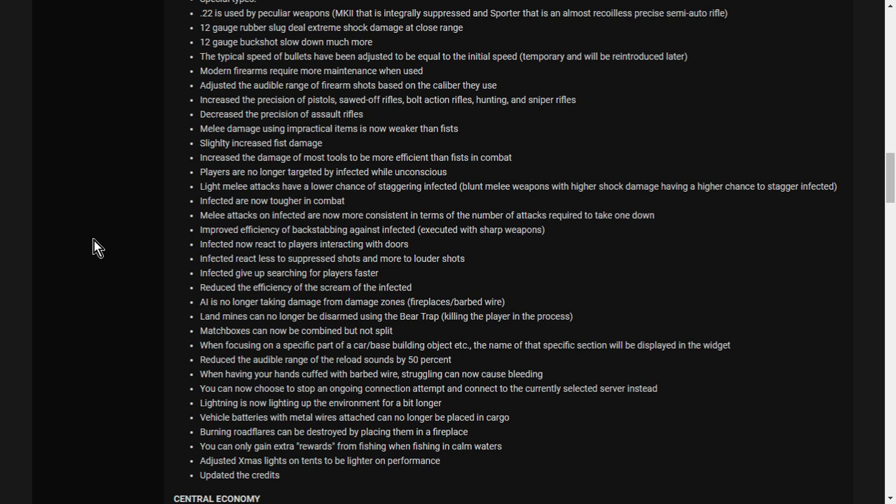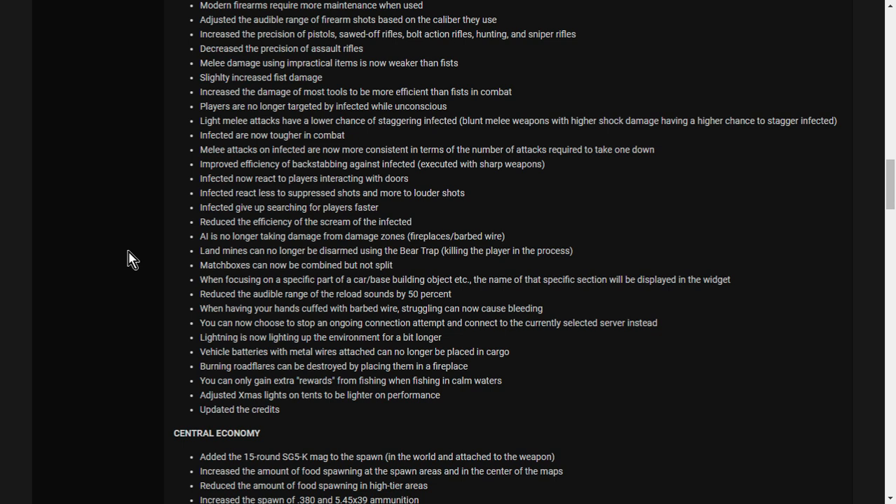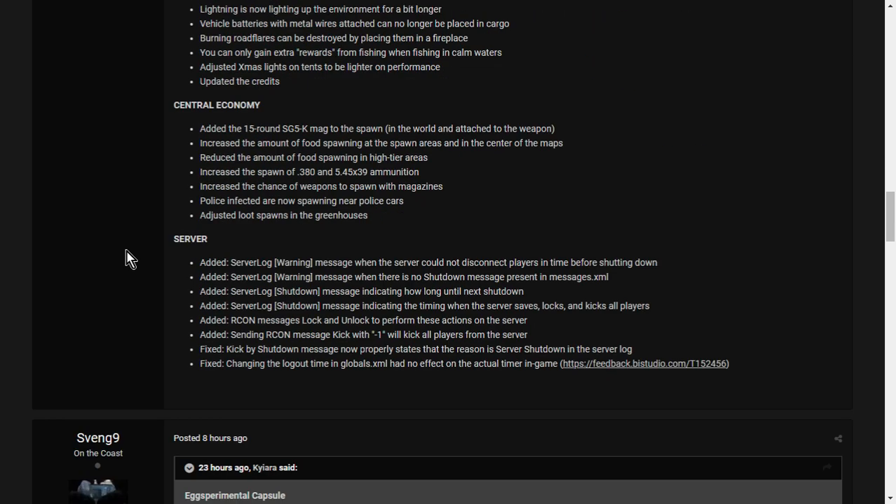When handcuffed with barbed wire, struggling can now cause bleeding. You can now stop an ongoing connection attempt to connect to a different server. Lightning now lights up the environment for longer. Vehicle batteries with metal wires attached can no longer be placed in cargo. Burning road flares can be destroyed by placing them in a fireplace. Extra rewards from fishing only gained in calm waters. Central economy: the 15-round SG5-K mag added to world spawns. Increased food spawning at spawn areas and map centers. Reduced food in high-tier areas. Increased spawn of .380 and 5.45x39 ammunition. Increased chance of weapons spawning with magazines. Police infected now spawning near police cars again. Adjusted loot spawns in greenhouses.